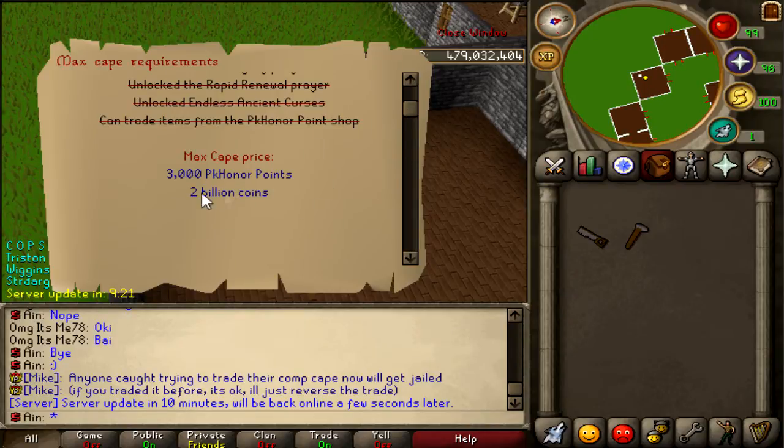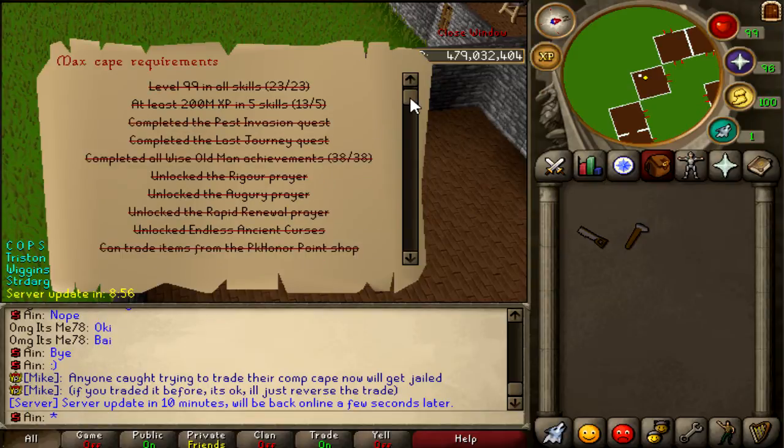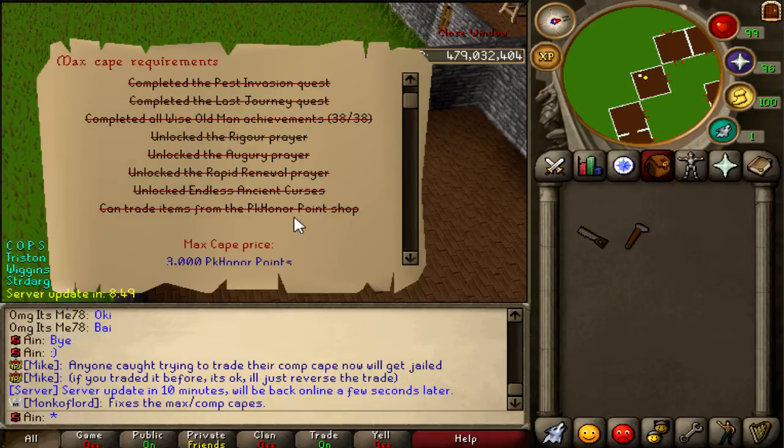You also have to pay 3,000 PK honor points and 2 billion coins. Really all these things you have to do are not really grindy — it's new player friendly. It makes the player obviously work hard, but all the things you see here are benefiting them. Premium status gets you all those benefits. Getting the quests unlocks things like Karamja and the elves. Achievements get you Dagannoth Kings, KQ, and cool stuff. Prayers help with PVMing. Curses help with PKing. The point shop lets you make money off your PK points. It's not all about grinding — it's about getting those basic things in PK honor that are going to help you become a better player.